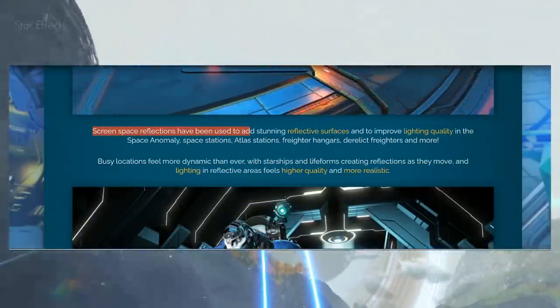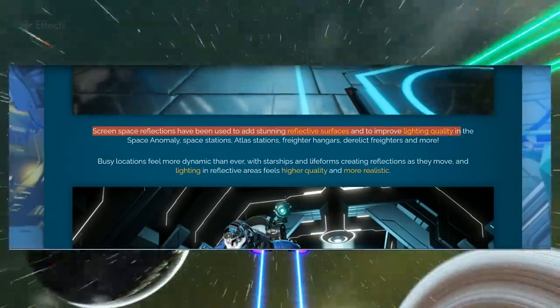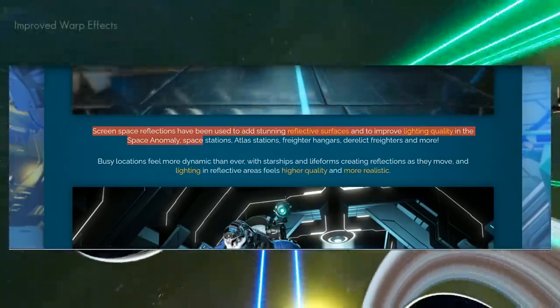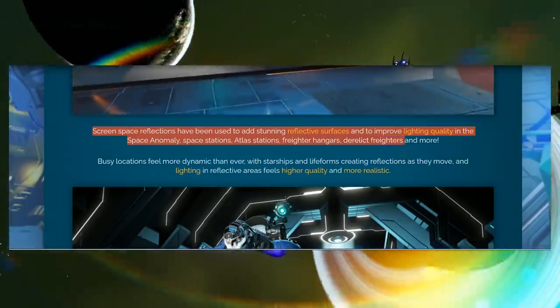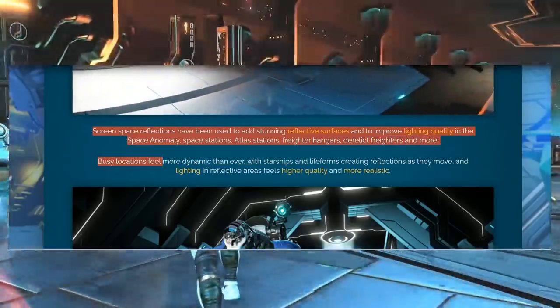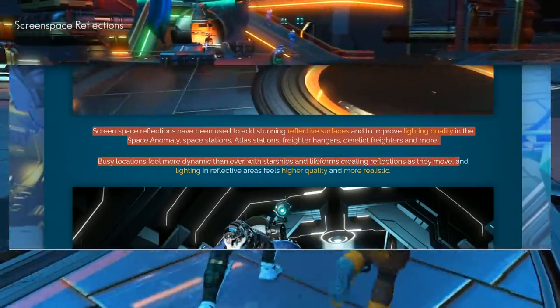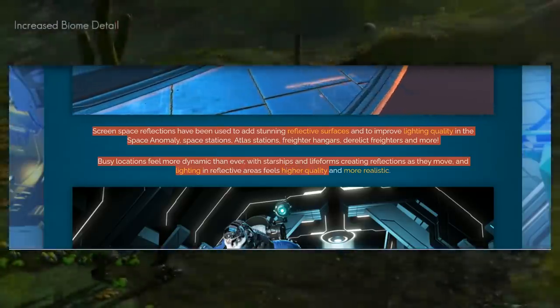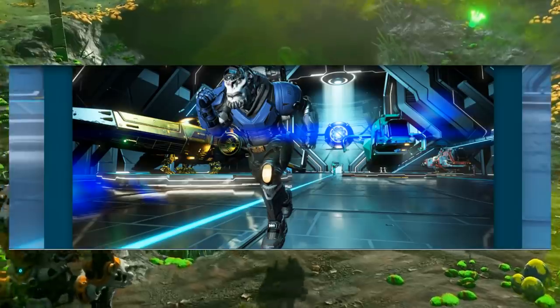Screen Space Reflections have been used to add stunning reflective surfaces and improve lighting quality in space anomalies, space stations, atlas stations, freighter hangars, derelict freighters, and more. Busy locations feel more dynamic than ever, with starships and lifeforms creating reflections as they move, and lighting in reflective areas feels higher quality and more realistic. You can see another screenshot right here — any reflective surfaces are looking really, really good.